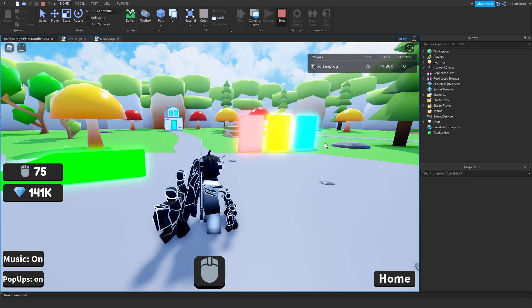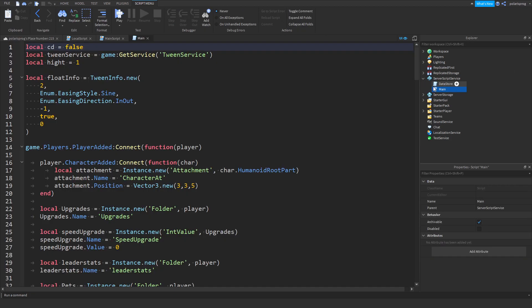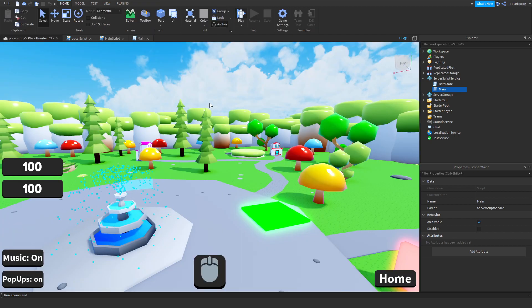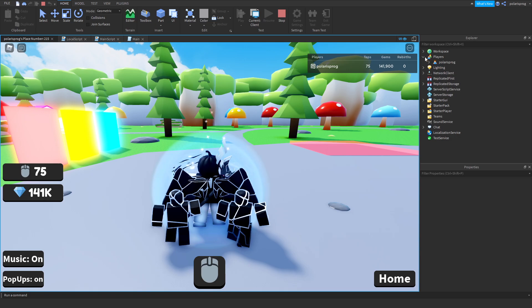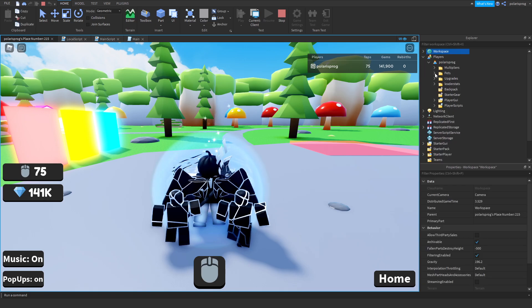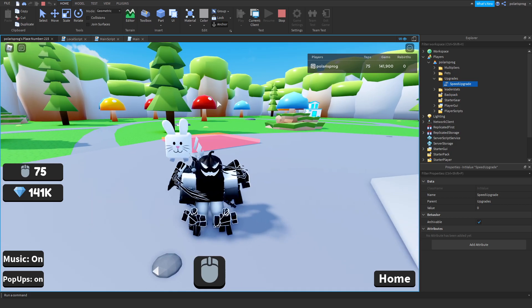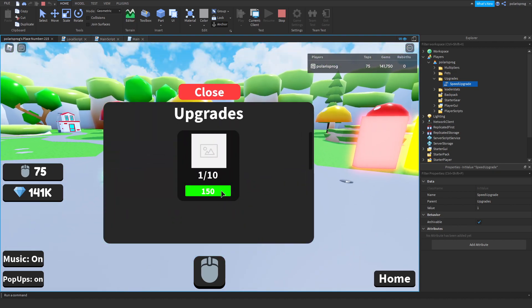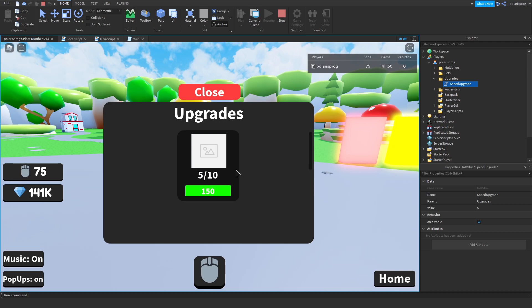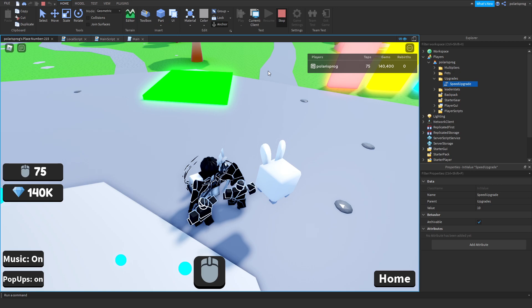So let's do that right now, and before we actually start making the upgrade we'll be saving the upgrade first. Inside of your main script I want to see the way we are setting up the upgrades. We have a speed upgrade, and if I go here and buy this, our speed upgrade value goes up by 1 and it has a limit of 10. So we'll be fixing the datastore and saving the speed upgrade value.